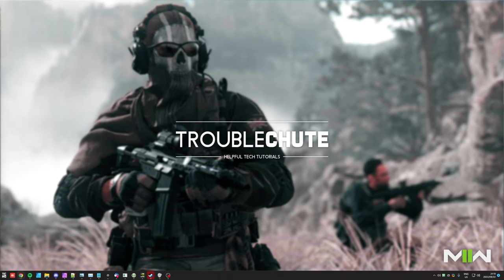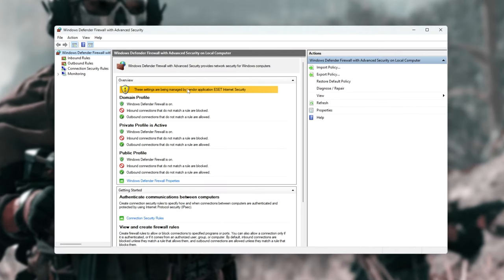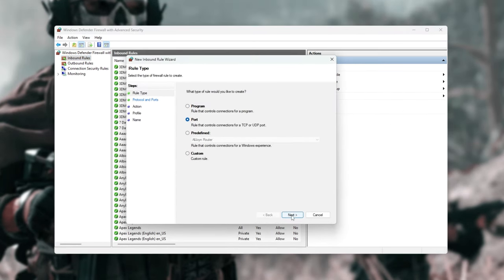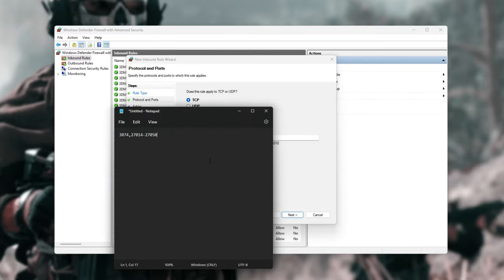First of all, we'll need to make sure that certain ports are allowed through the Windows Firewall. Hit Start and type in Firewall and open Windows Defender with Advanced Security. Head across to Inbound Rules on the left-hand side, then New Rule on the far right. Click Port, then Next, select TCP. Inside specific local ports, type 3074 and 27014-27050. These are available in the description below. Click Next, Allow, Next, all three ticked, Next, and give it the name MW2.